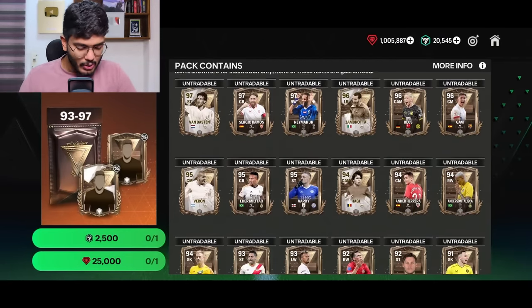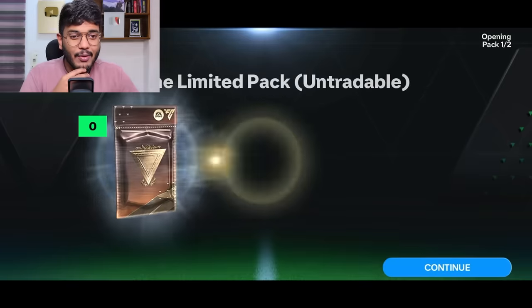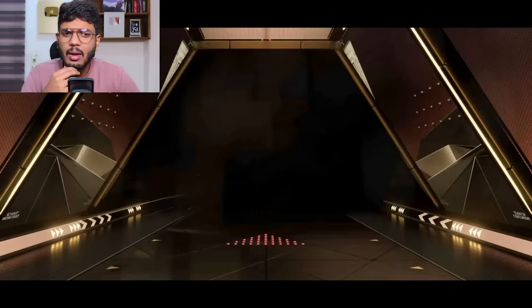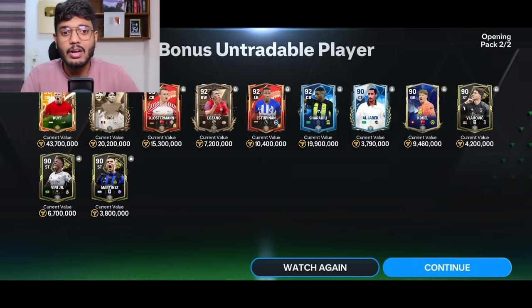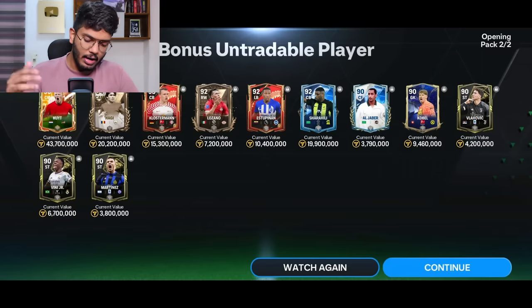This is the final pre-recorded pack - the prime limited untradable. The first one is 10,000 coins. The walkout appears - I thought it was Hagee and indeed it's Hagee - I thought it was an L pack, but after continuing I also got Dirk Kuyt, a 96-rated Centurions card! I actually ranked him in my top three players in the Centurions position. So Dirk Kuyt, Hagee, Klostermann, Lozano, and Estupinan - great pack.